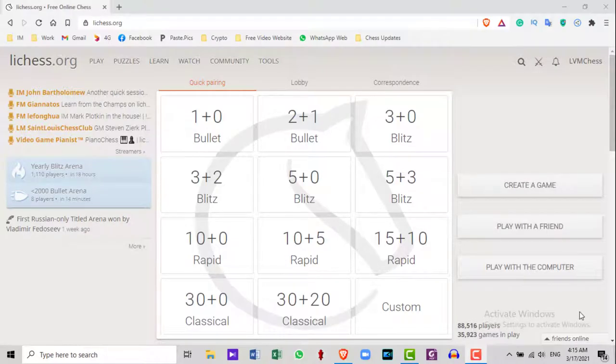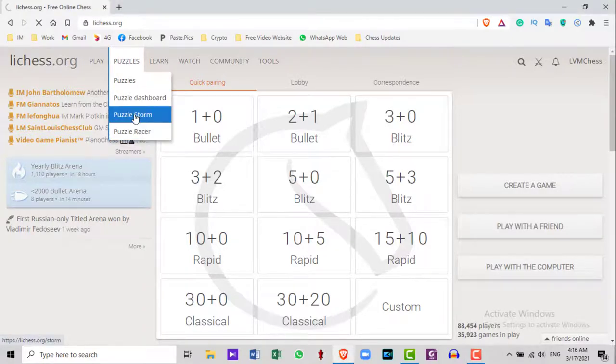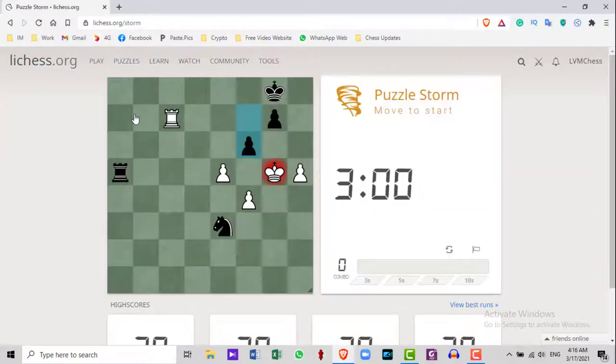Let's see how to do a Puzzle Storm. First, you need to go to Puzzles, then Puzzle Storm. Here you have exactly 3 minutes. Within these 3 minutes, you need to find the answer to those puzzles as quickly as possible.